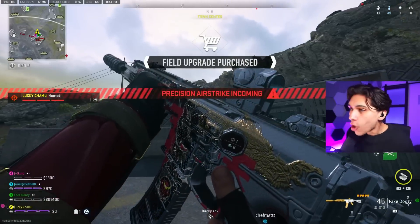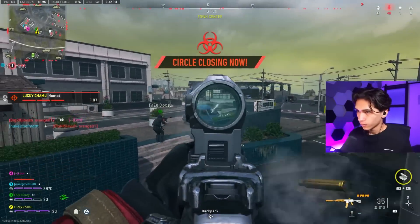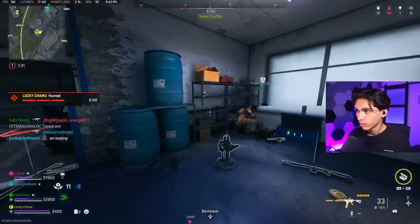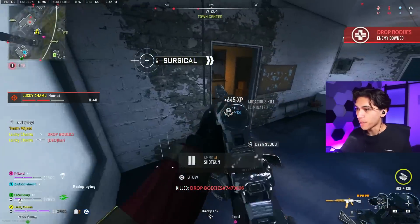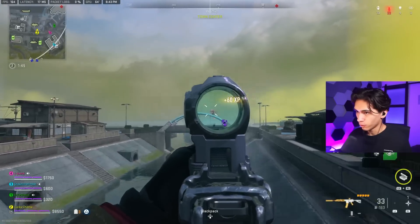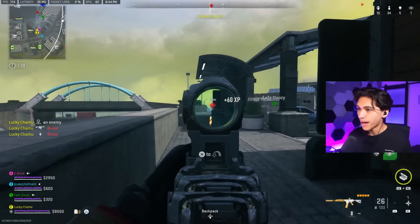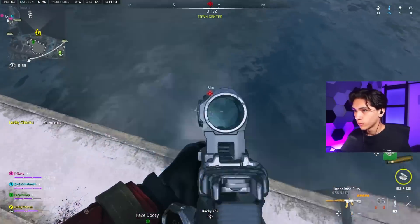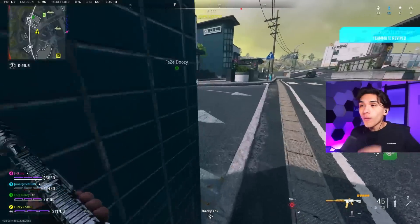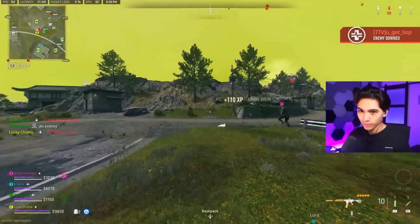Moving on to the last gun — the no recoil Hemlock, the number one class possible. That's why the Hemlock is the best right there. With the Hemlock I'm able to do everything I told you guys — control my recoil to make my shots literally look like I have a Cronus. The gun breaks armor easily, does exactly what it does best.